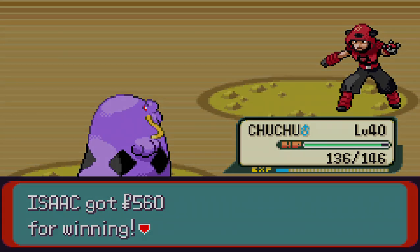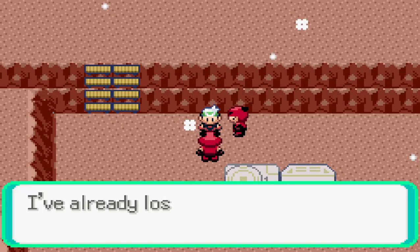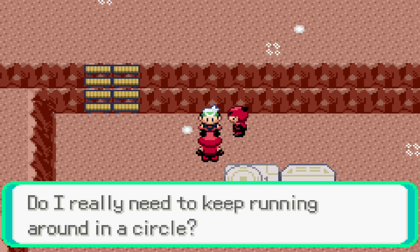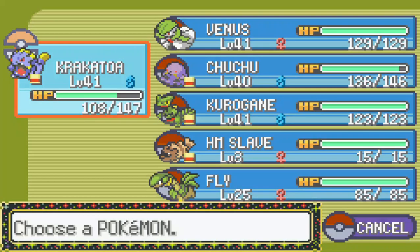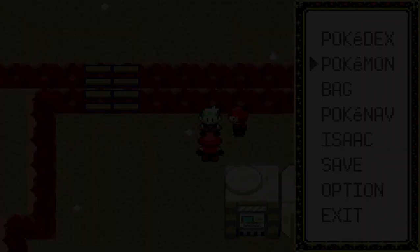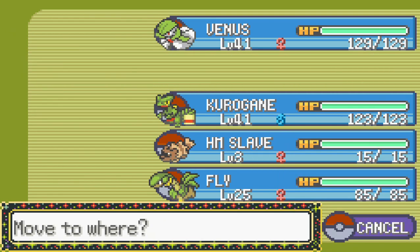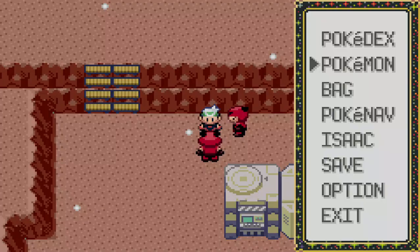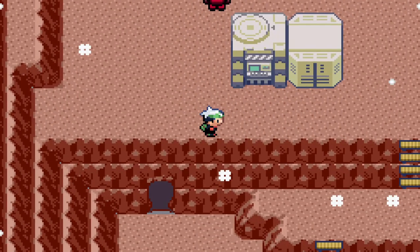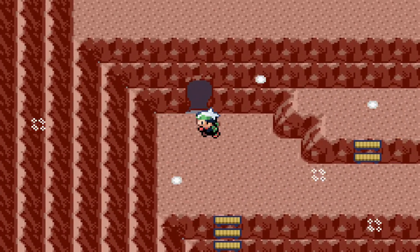A grunt mutters something after losing — admits they're not good at battling and have already lost. Before pressing on, we grab an Escape Rope — perfect, it'll let us get out of here fast. We swap some team members around. There's a little cave we can enter, so let's see what's inside.